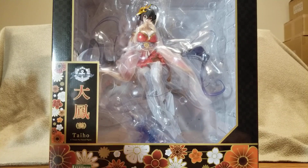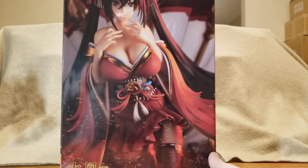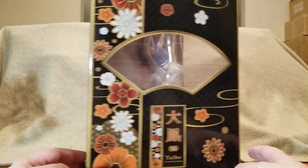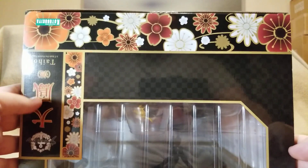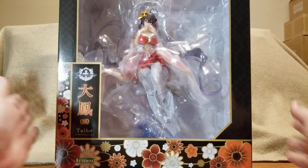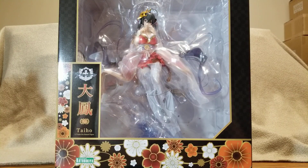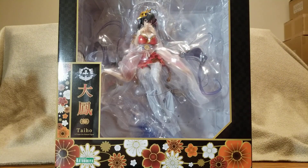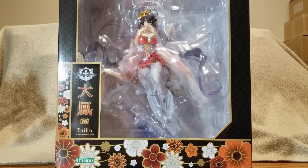There is Taiho in her box, de-plasticked a bit. We've got Taiho, 1/7 scale. There's the side of the box, the back of her box, the other side, the top, and the bottom. This is Taiho - she's an aircraft carrier of the Sakura Empire, Super Rare in the game Azure Lane. She is a 1/7 scale figure manufactured by Kotobukiya.